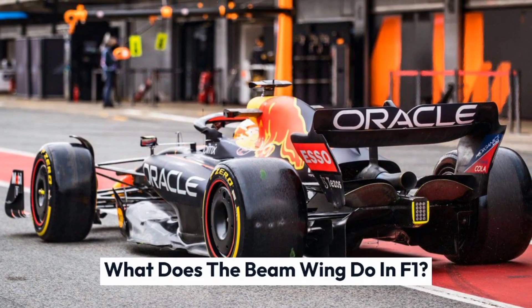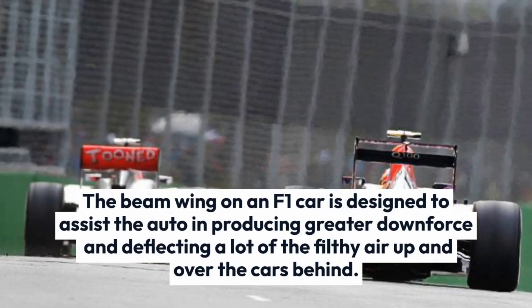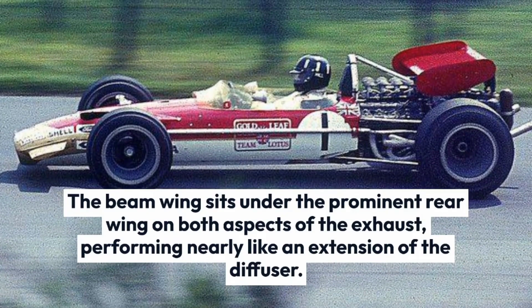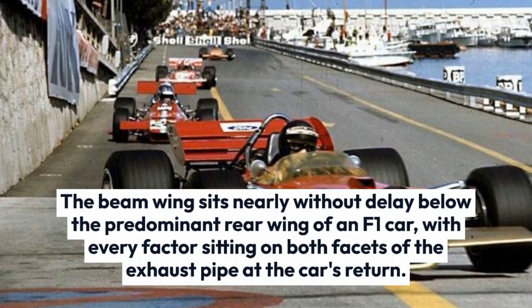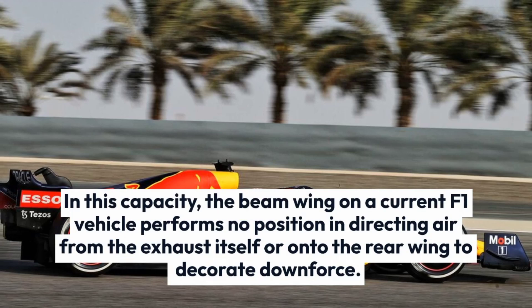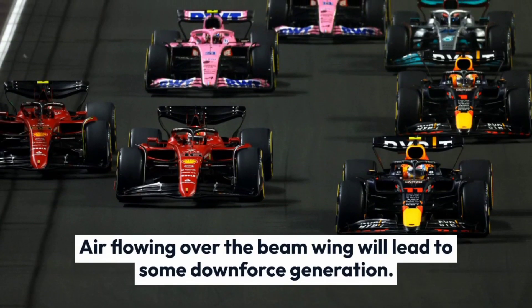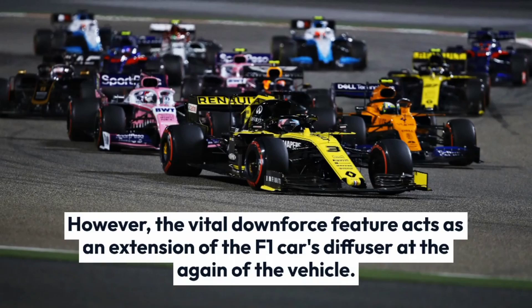What does the beam wing do in F1? The beam wing on an F1 car is designed to help the car produce greater downforce and deflect dirty air up and over the cars behind. The beam wing sits under the prominent rear wing on both sides of the exhaust, performing nearly like an extension of the diffuser. In this capacity, the beam wing on a current F1 car plays no role in directing air from the exhaust itself or onto the rear wing to enhance downforce. Air flowing over the beam wing does lead to some downforce generation.